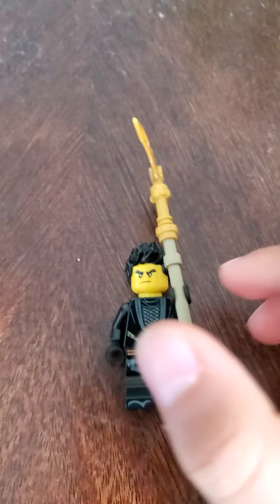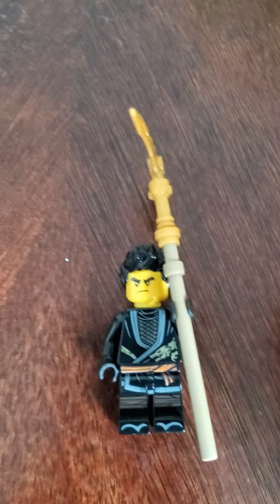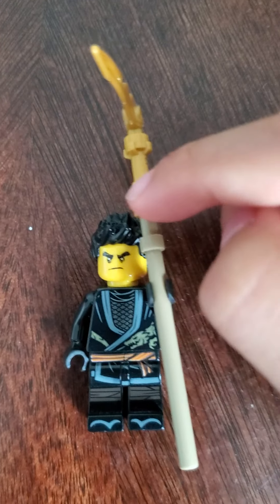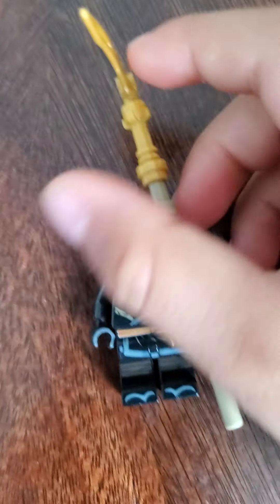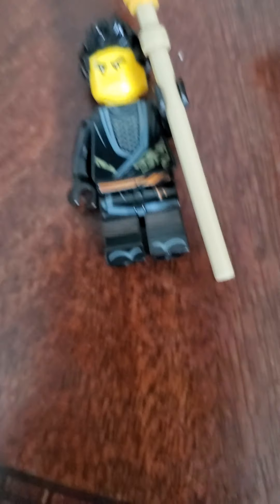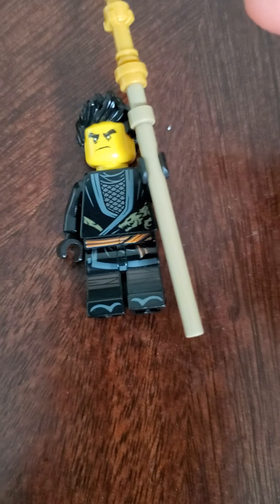Let's go into my last character, Cole. Cole's pretty simple — arms, hands, torso, feet, and head from Cole's Driller. There's also this gold piece in the hair, which was from Iron Man Hall of Armors — it was Iron Man's hair — and also from Avengers Ultimate Quinjet, which was part of the Avengers Quinjet.